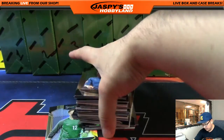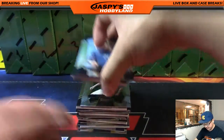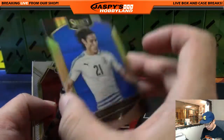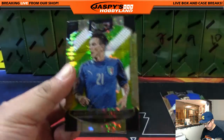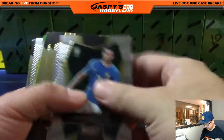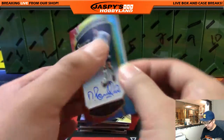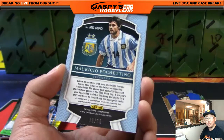All right, Yeremian, good luck. I know you've been waiting for the soccer release to come for a long time, so I appreciate you getting a lot of spots in this. Let's see what we got for you. We got Edinson Cavani — 288 out of 299, blue. We got that prism right there, which I like. And Pochettino is your tie-dye autograph, nice — the Argentinian defender, 29 out of 30. Love those tie-dyes right there.